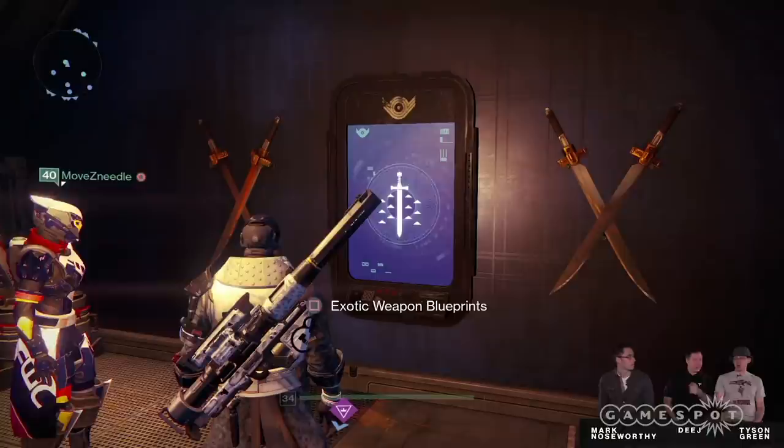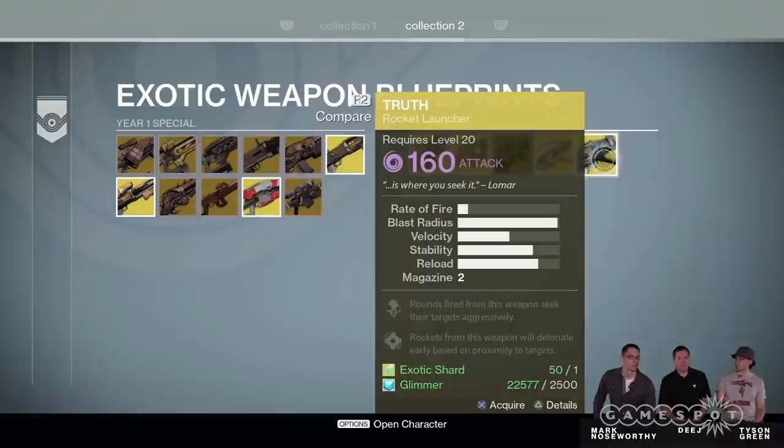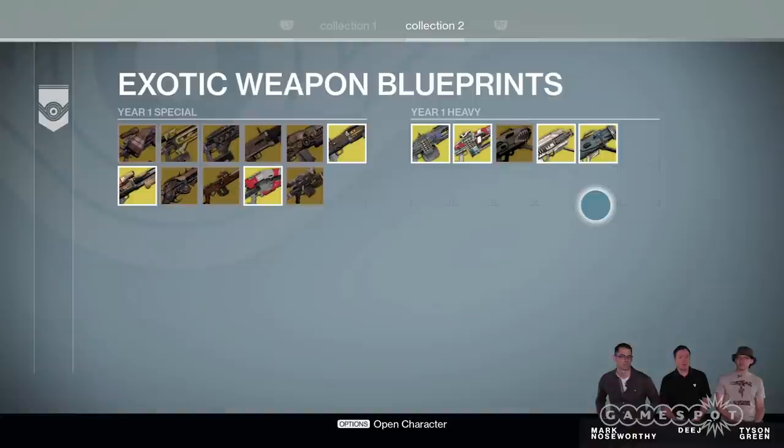We didn't want it to be the case that if you found something in year one, you had to go find it again in year two. That's why the blueprints give you access to the updated versions of any of the year one items. Only some of those exotics are coming forward right now, but any exotic that we bring forward will have the updated versions available here in the blueprints.